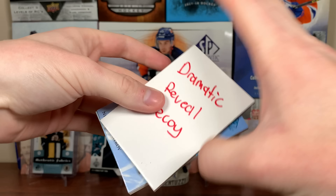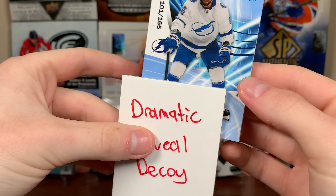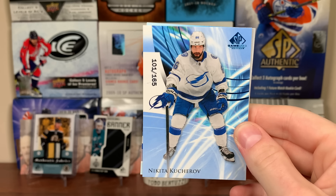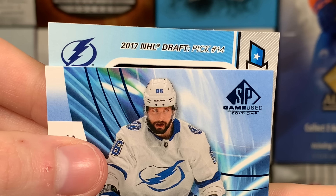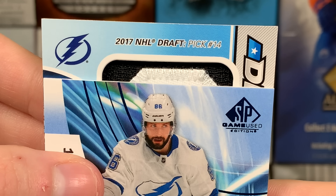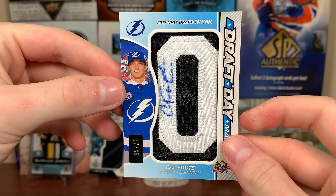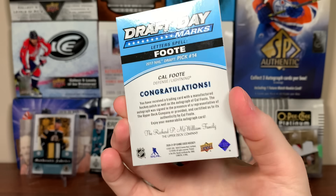Next up here, what the heck is this? This is a really thick card here, it's Nikita Kucherov, number 165. There's a card behind it — it's a base. These are the blue bursts, nice looking card there. Got something behind it here. We got draft day marks, 2017 pick, number 14. So that's Cal Foote. Cal Foote, draft day marks, 27 of 35. We got one of the O's, so there's Foote, nice.